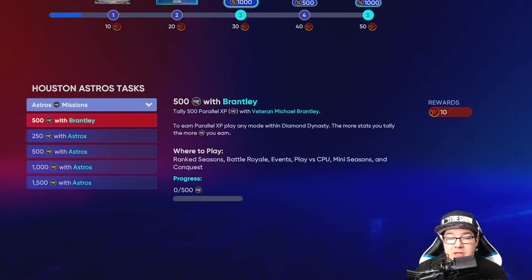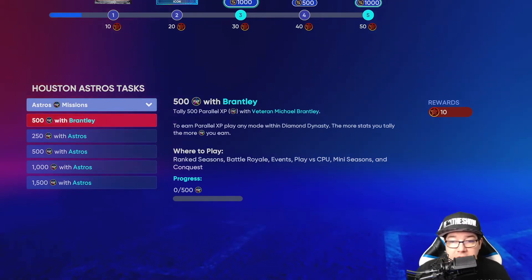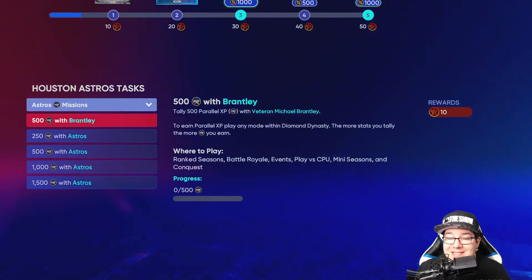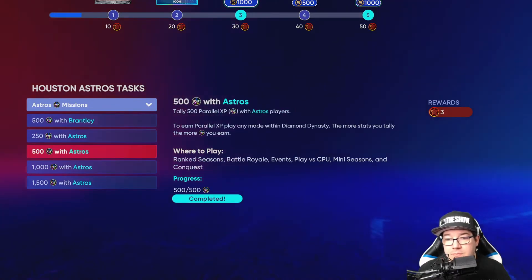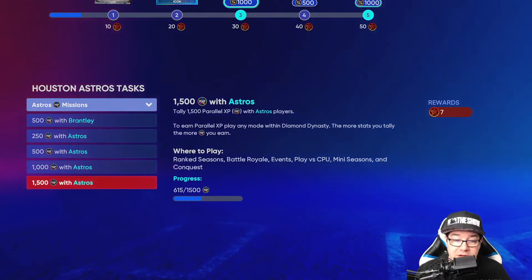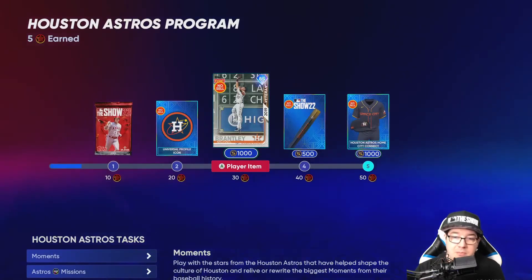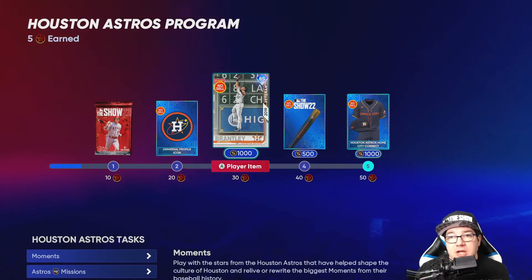Once you have the Brantley card, put him in your lineup and earn 500 parallel XP with him. That gets you from 30 to 40 points. Then the remaining tasks at 45 and 50 become reachable. Without the exchanges, you need all the moments plus all the tasks, including 1,500 parallel XP with Astros players. I already have 615 without even using Brantley because Jordan Alvarez is in my lineup, so you earn parallel XP from him too. That's how you unlock the Space City uniform.